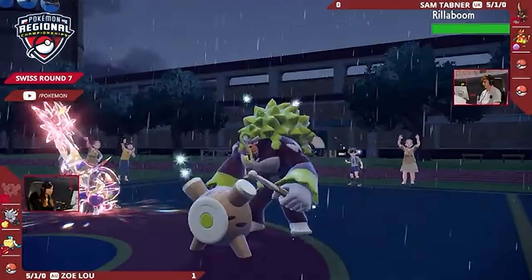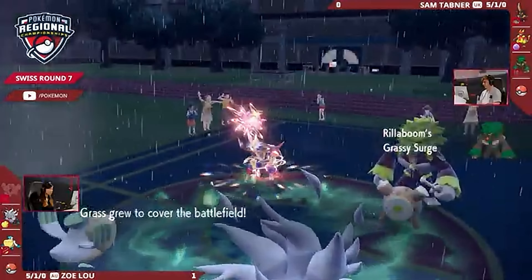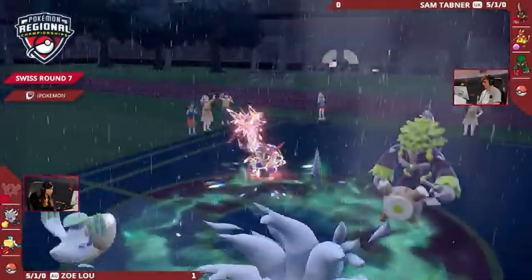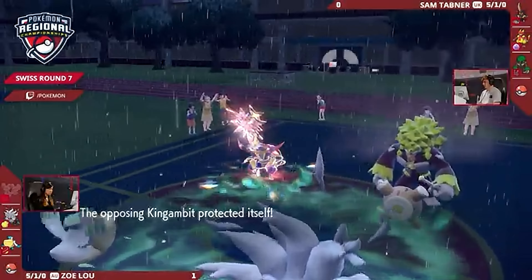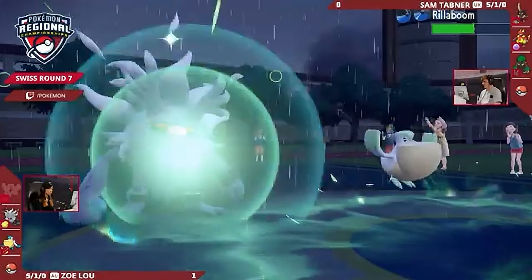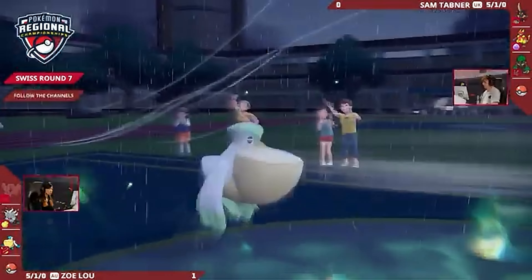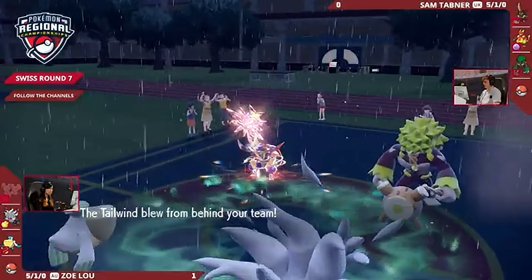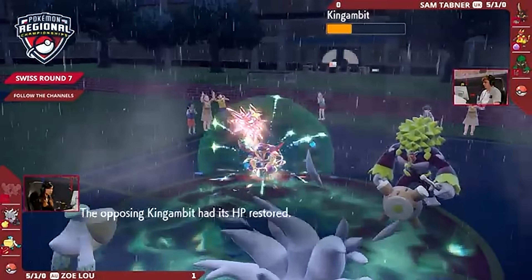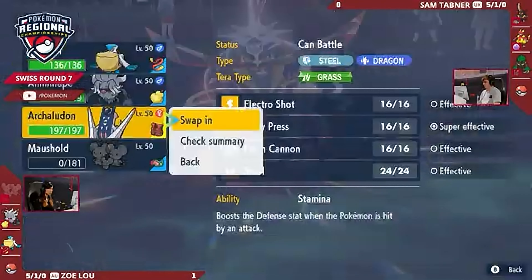Drain Punch into the Rillaboom, bringing it down to about half its HP. Just the one boost now. Not only is Annihilape bulked up in attack and defense — it's now speedy thanks to Pelipper's Tailwind. Tailwind straight up, looking really nice right now. And King Gambit not looking so good either. Rillaboom's a good Pokémon to bring in — you've got Fake Out for the Pelipper, and a lot of damage to offer with Wood Hammer. But with the Bulk Ups on this Annihilape, Sam's looking to get to that point where maybe some critical hits might be needed soon.